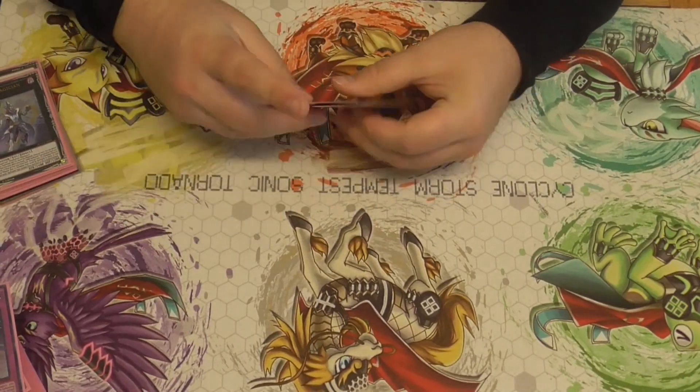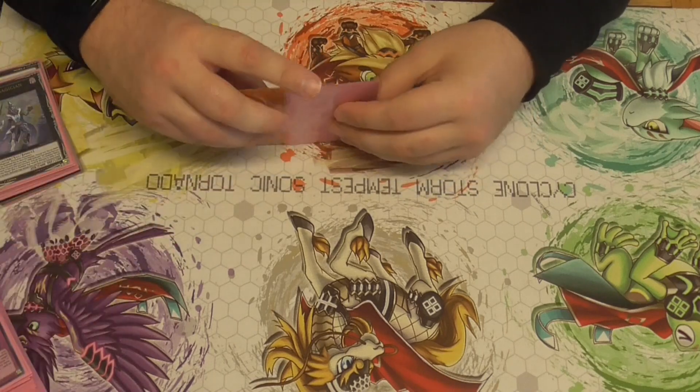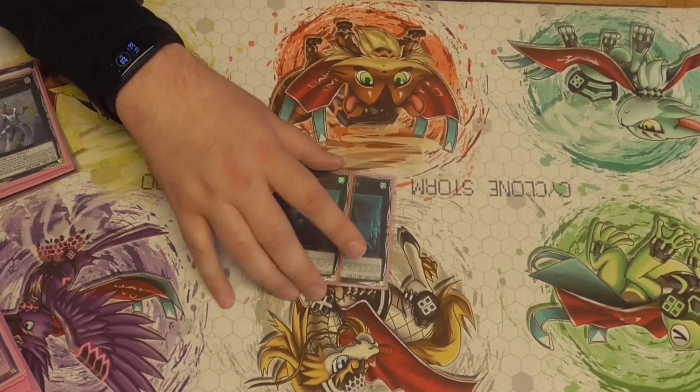In the budget series, I mentioned that at Regionals in Brighton I was discussing with Ryan and Shane, and we decided to play two Dweller. I'm still on this — I think it's insane. It literally wins games by itself against Tear Elements. If you can OTK, or if they've got an awkward board, you can make the second one come out.